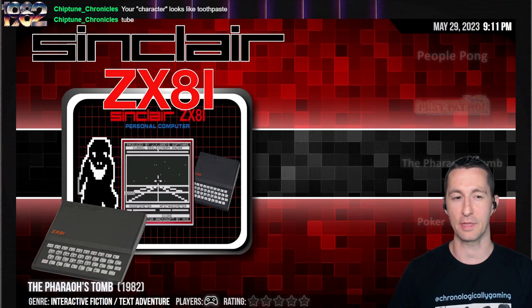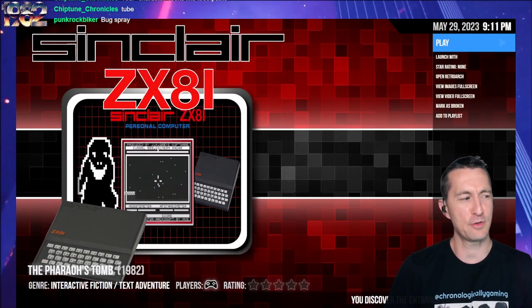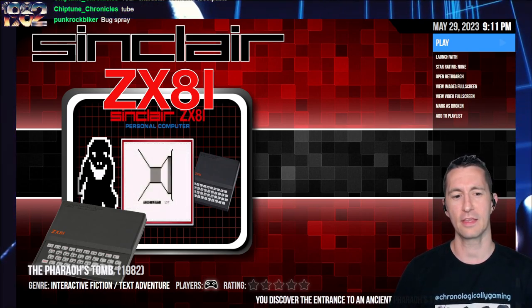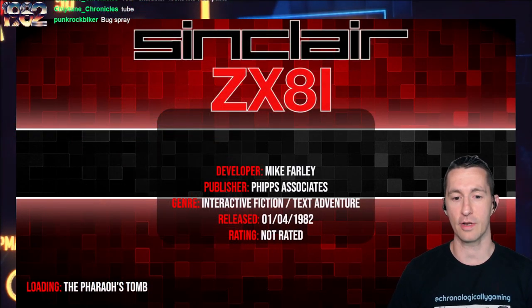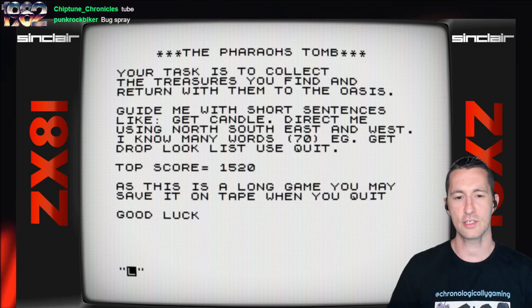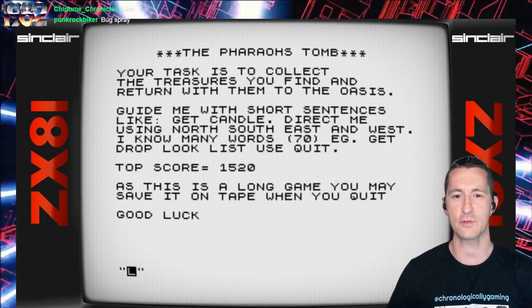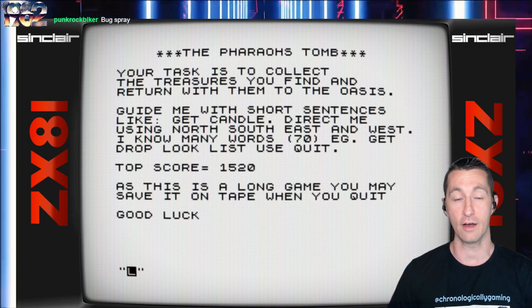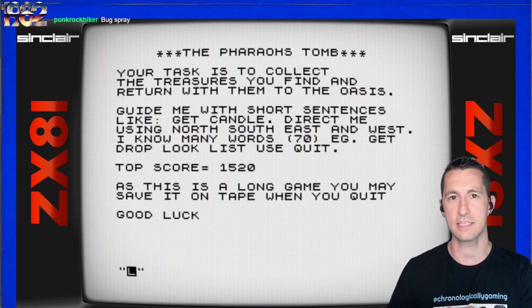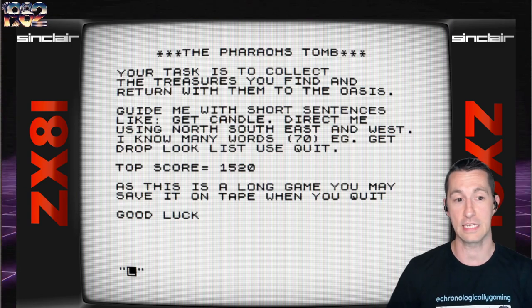Next we're going to England to play the ZX81. This is The Pharaoh's Tomb, by Mike Farley, published by Phipps Associates, still in April. Here we go — The Pharaoh's Tomb. You're tasked to collect treasures and return them to the Oasis, so we're talking text adventure game, just like Colossal Cave Adventure. It's a long game — you may save it on tape when you want to quit. Now think about it: the ZX81, you plugged in the cassette tape. So if you wanted to save, you would have to switch out the cassette tape to save the game. Very, very cumbersome on the ZX81.